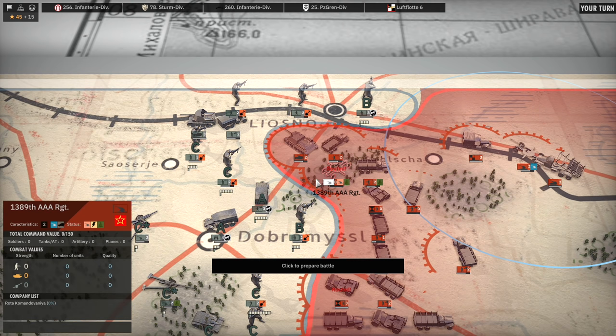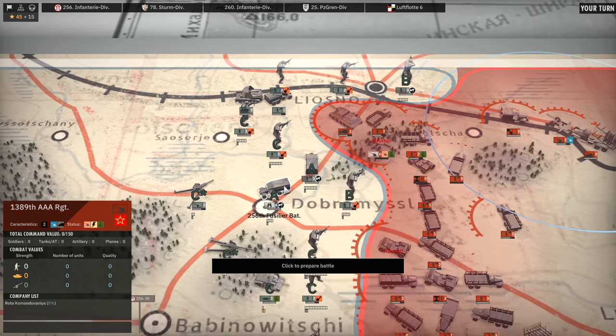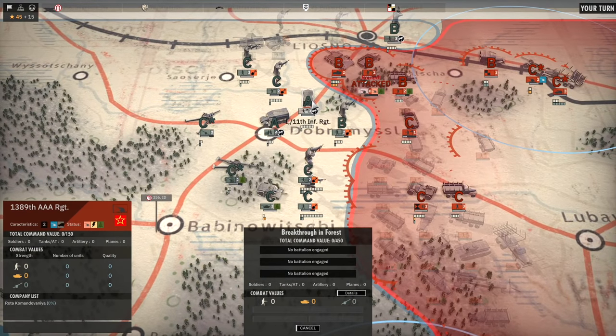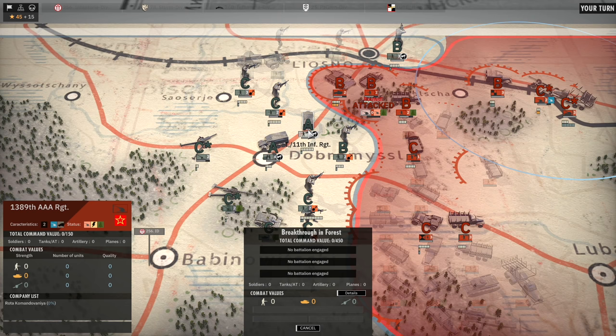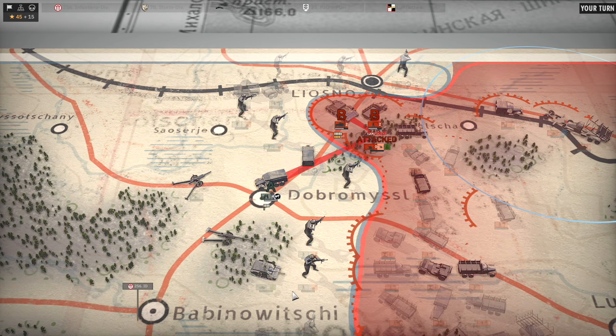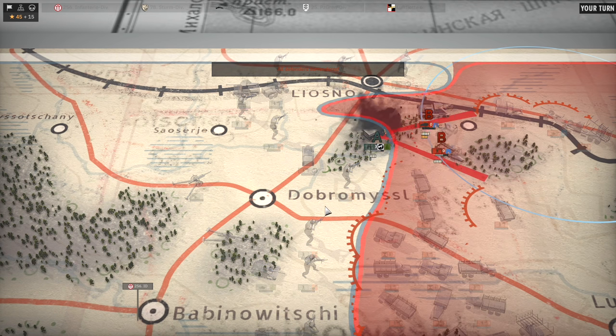This one I can probably take out. It looks like we can actually use the 256th Fusilier Battalion, so I'm probably going to do that, rather than using up the action points on the 1st Battalion of the 11th. I think the Fusilier Battalion will have some action points left - at least one - because it uses three to attack in Phase A and then it will have one left because it's recon. So let's order resolve with that and we'll see what happens.